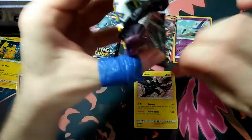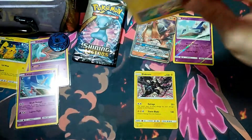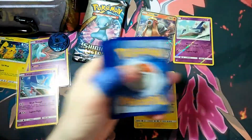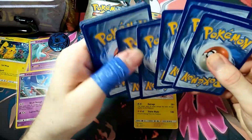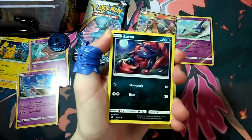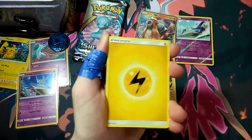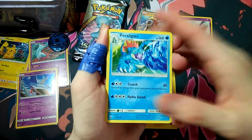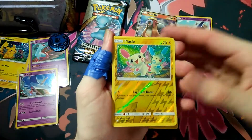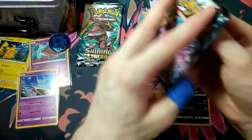Third pack — if I can get into it. My theory is when packs are hard to open they've got something in them, though I'm probably completely wrong. We've got a Plusle, Zora, Ivysaur, Torkoal, Minum, Electric Energy, Feraligatr, Bipard, Pokémon Catcher, Plusle again — and a Gardevoir. I think that's one of the most common rare pulls from this set as well.